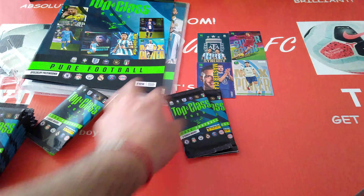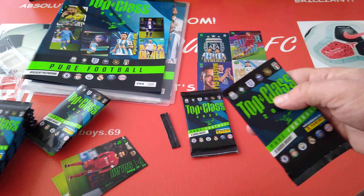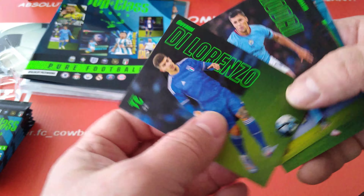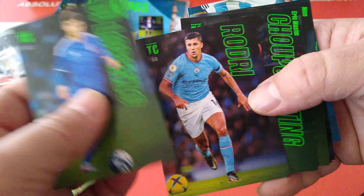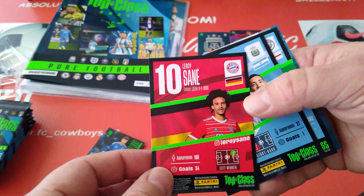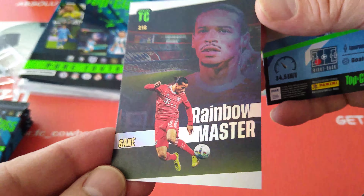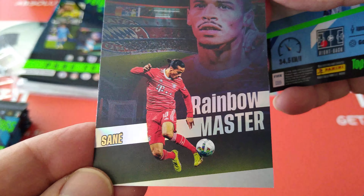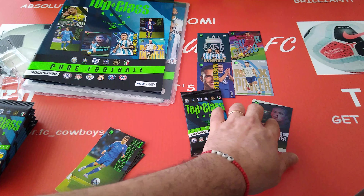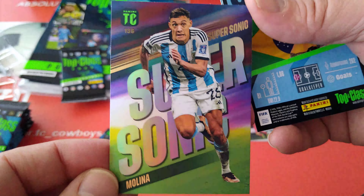Packet number two - Lorenzo for Italy in the new Adidas kit, Rodri from Man City, base cards. And here's four inserts - first one - Zane - ah, Rainbow Master! What a nice design. Two pictures of the player in the Rainbow Master with the stadium behind him - the Allianz Arena. Rainbow Master Leroy Sane, very cool.